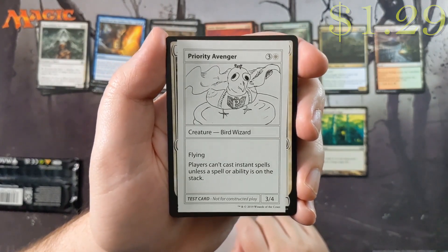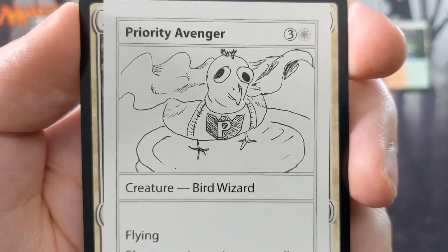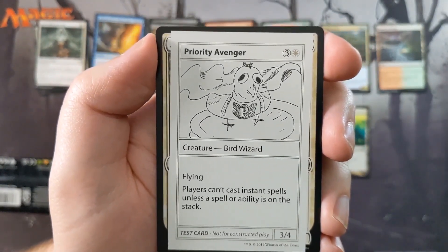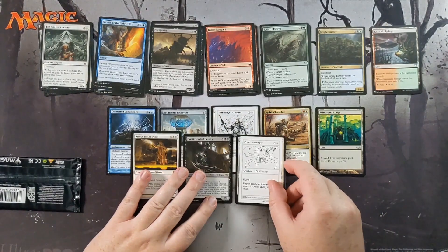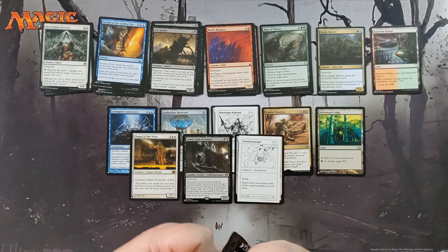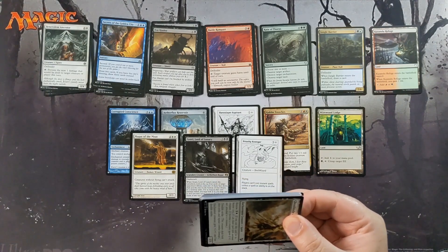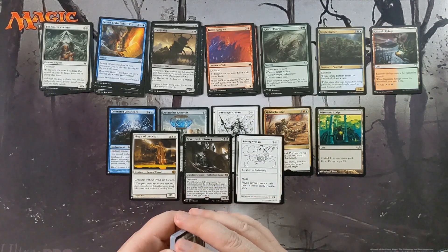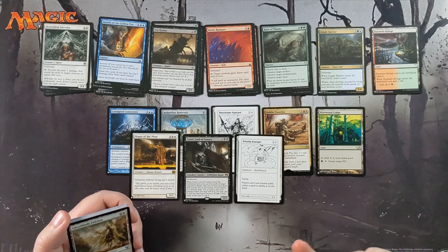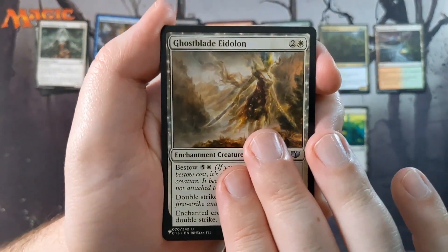Our playtest card is Priority Avenger — look at the drawing on this card, just look at how glorious that is. It's a bird wizard for three and a white. Players can't cast instant spells unless a spell or ability is on the stack, which means you can't cast instants unless there's another spell already on the stack. That basically means you're removing combat tricks, because you can't cast an instant in combat unless there's already another instant on the stack, or unless someone taps something to add an ability. It really messes up your combat tricks, which is kind of funny.